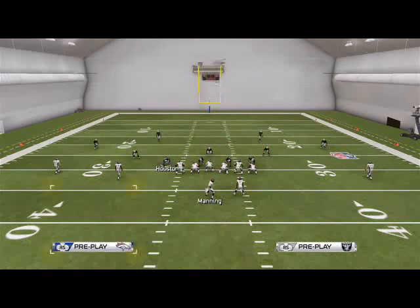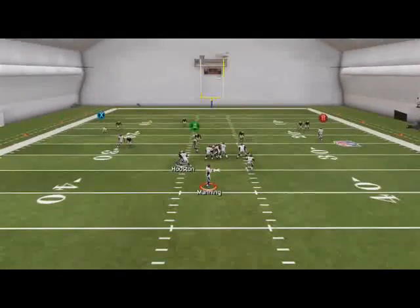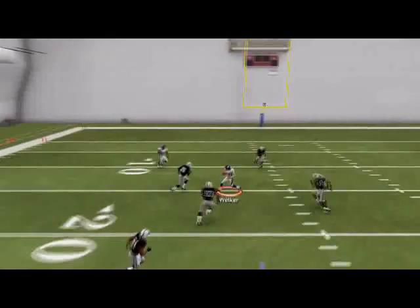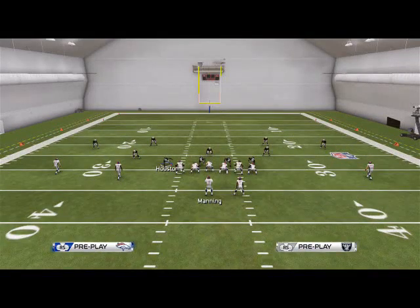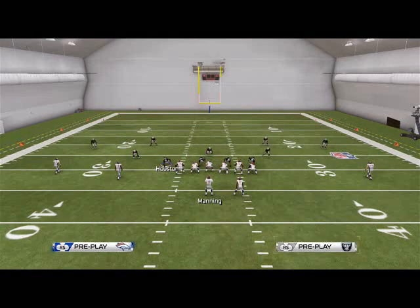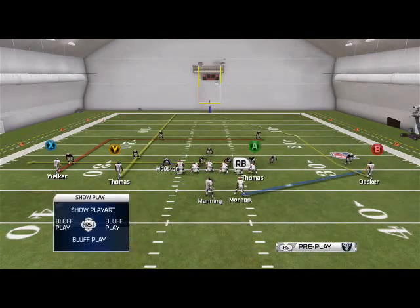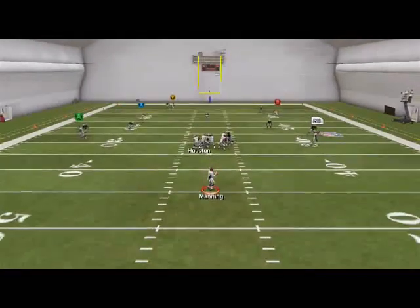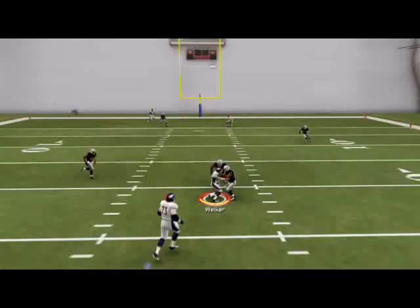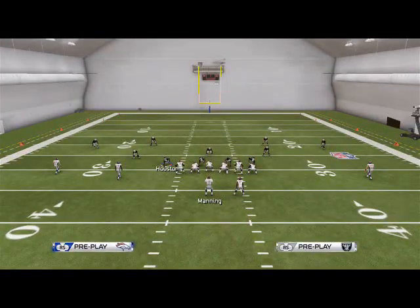Now, what about a Cover 3 situation? That was Cover 4 — let's take a look at Cover 3. There are going to be two guys in the middle of the field. Once again, those vertical stretches are going to allow that underneath area for Welker to come underneath. You might say Cover 3 is tough, but what about Cover 2? There's a lot of underneath coverage, but it's actually even better because that middle linebacker has to go deep, so we can just pass down that deep in route to Welker.